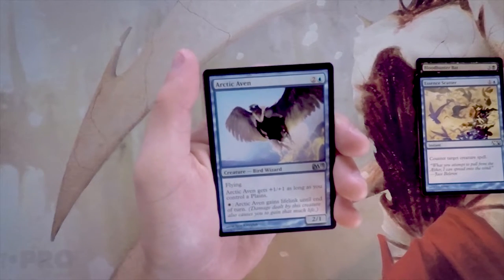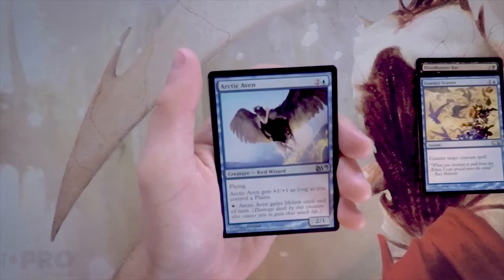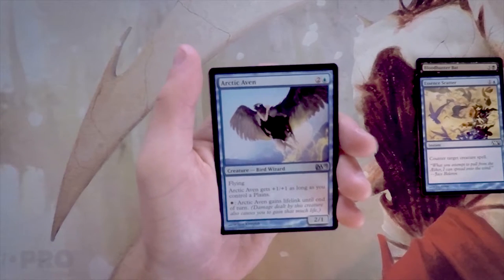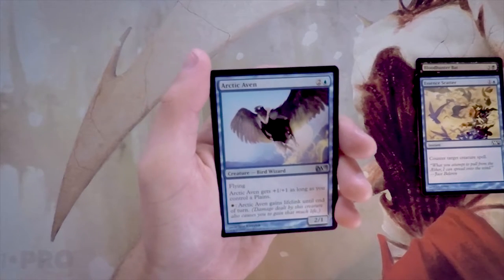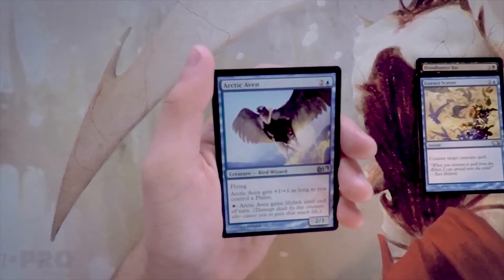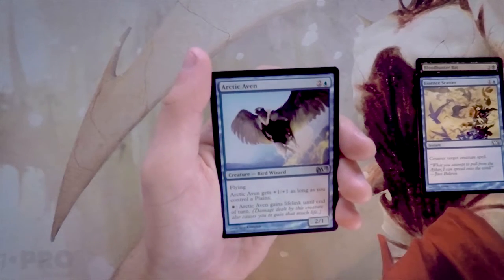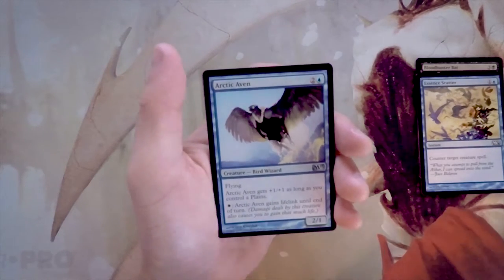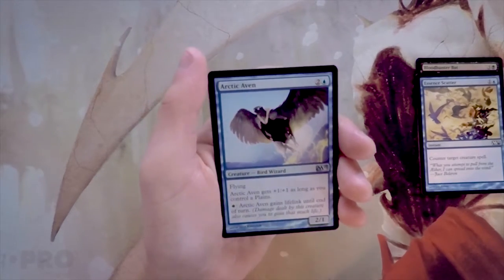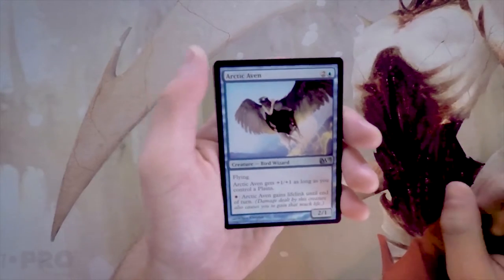Arctic Aven is a 2/1 for two and a blue with flying. As long as you control a Plains it gets plus one plus one, and you can pay one white to give it lifelink until end of turn. I believe there was a cycle of these cards — not technically two-color in casting cost, but with a buff tied to another color, in this case white. I really like this card; it's definitely better than the other two-drops we've seen so far, and it's currently my pick.